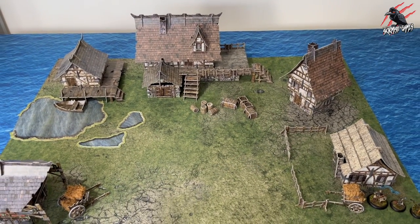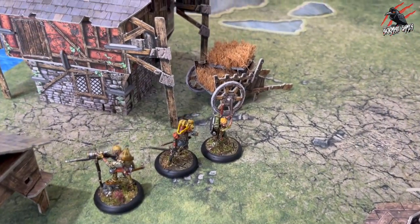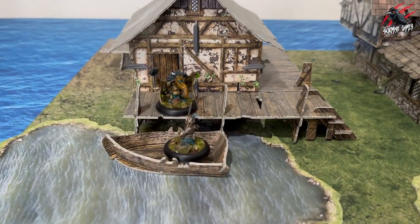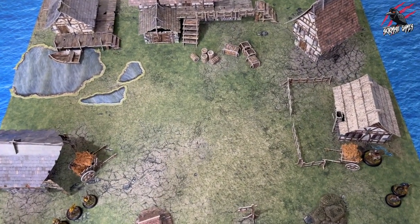To start a game of Moonstone you're going to need to set up your board. So grab your three by three playing surface and arrange some terrain in a mutually agreeable and aesthetically pleasing manner. It's good to avoid placing terrain in the very center of the board and you'll find out why in a moment.